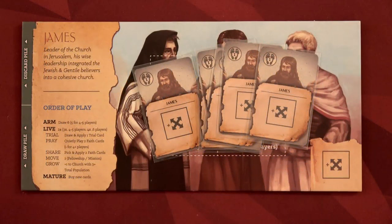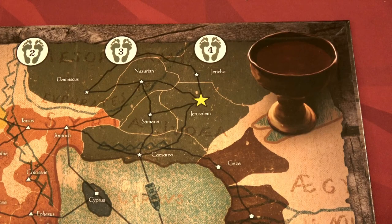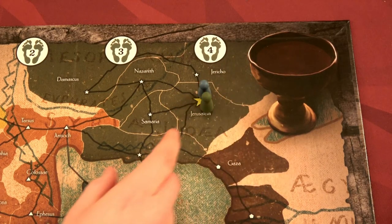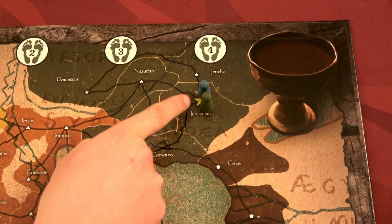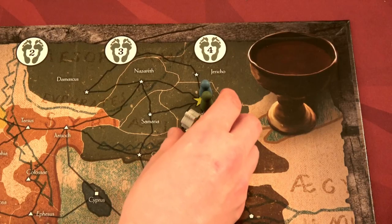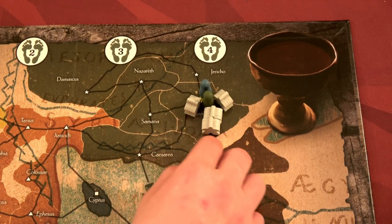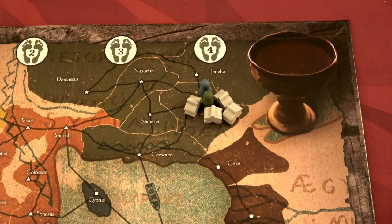Each of the apostles has their own six cards. Paul's six cards all have a missionary stop icon — you can remove one of those within a region. James's cards, on the other hand, allow us to do a move action. We'll place our two apostles in Jerusalem — Paul is blue and James is green.